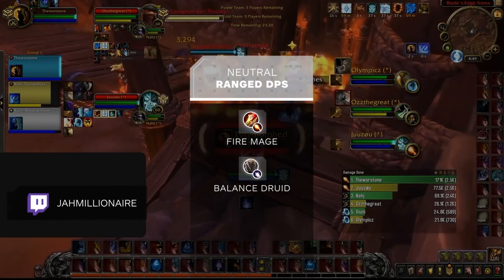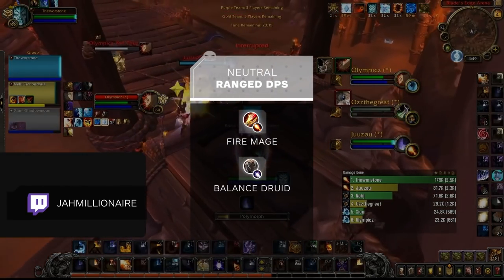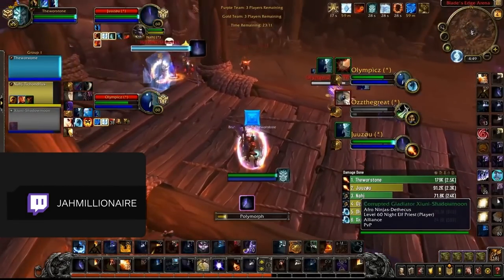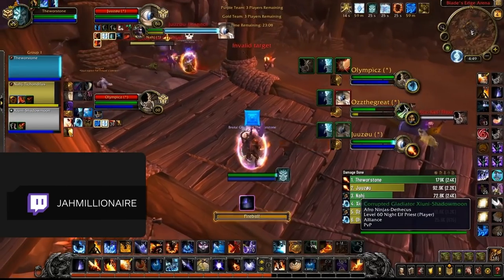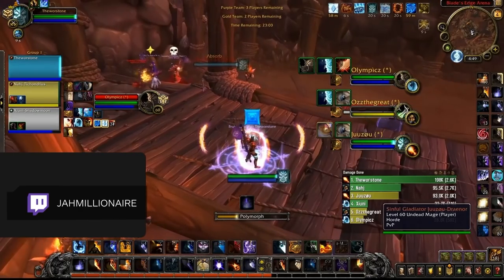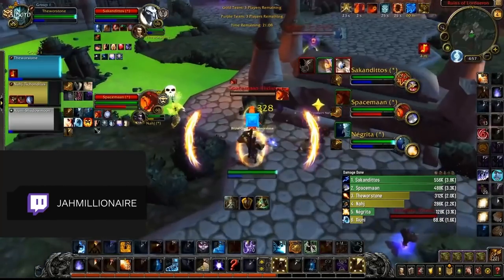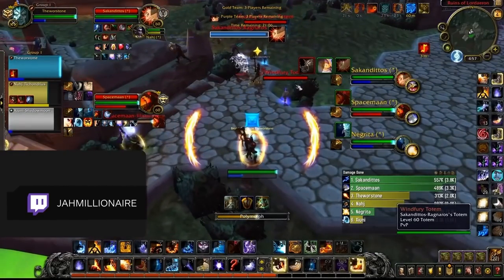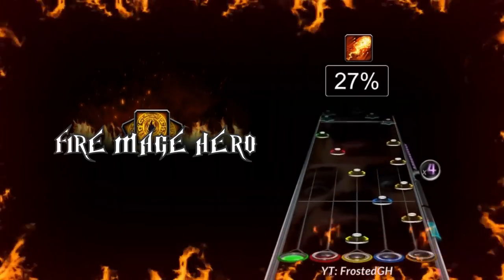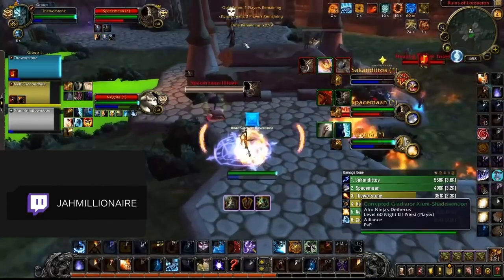Fire Mages and Balance Druids are two neutral picks in LFG. Fire Mages are one of the god classes of this expansion, with the best control in the entire game and amazing passive defense, making them solid picks for many lineups. The reason they don't quite make the flexible cut is that there are massive skill gaps between mage players. Although any mage can press Combustion and start landing Pyroblast procs, many fail to utilize their control that elevates them to S-tier status.